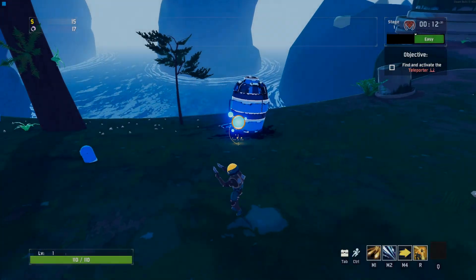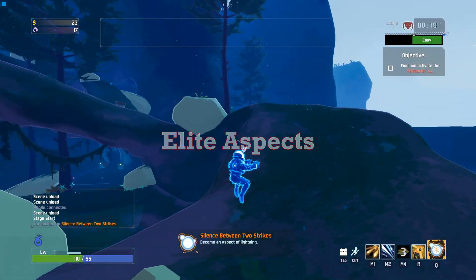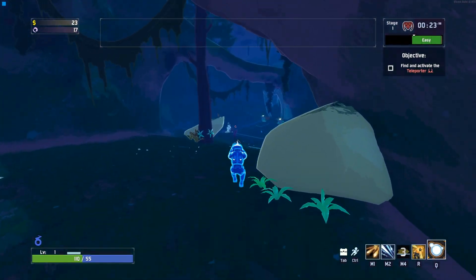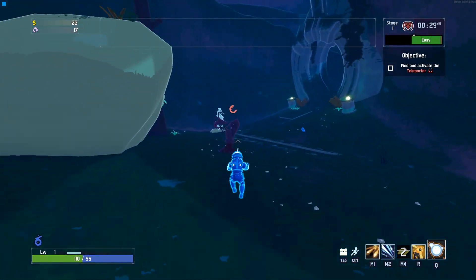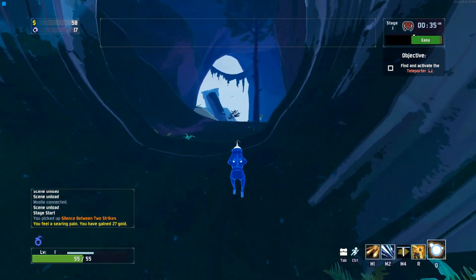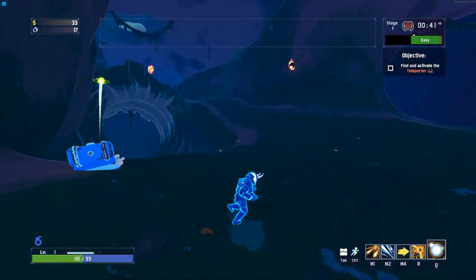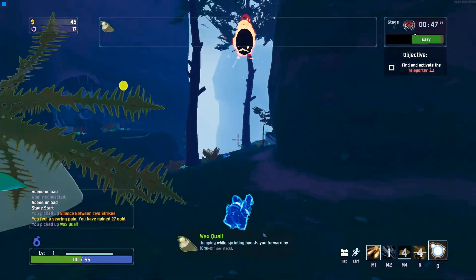Hello everybody, and welcome to a complete guide to the elite aspects in Risk of Rain 2. I've gotten many, many questions about the aspects practically since I started making content. What do they do? Are they good? How do they even drop? Except for my item and equipment tier lists, I haven't addressed them outside of answering direct questions on my stream, twitch.tv slash woolygaming, so I figured it was time to make a dedicated video on the topic. Without further ado, let's begin.